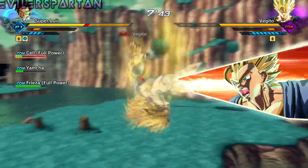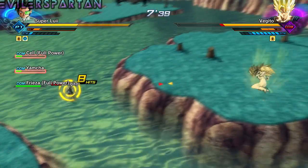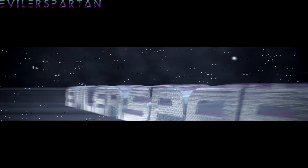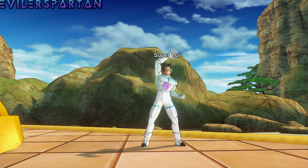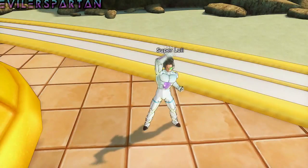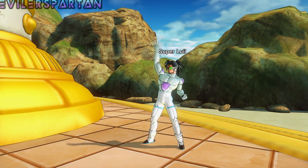What's going on, my fellow Z fighters! My name is Evler Spartan, welcome back to another episode of Dragon Ball Xenoverse 2. As you can see, I look pretty silly right now, but that's because I have half the suit — this is called Frieza's suit, it's an outfit that makes you look like Frieza.